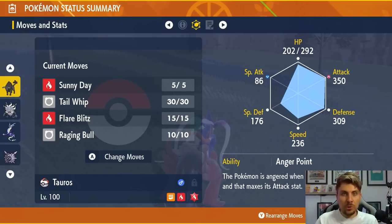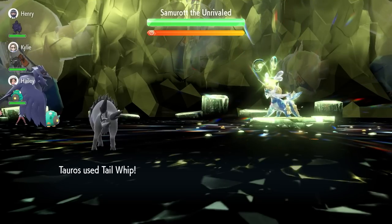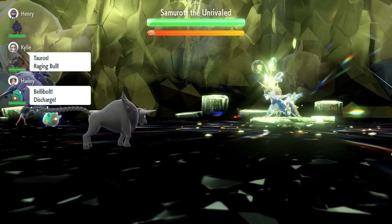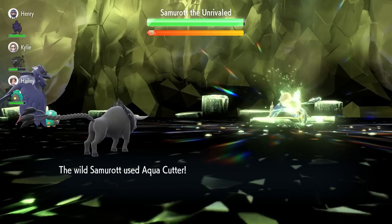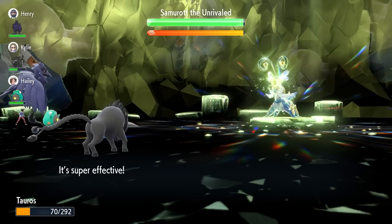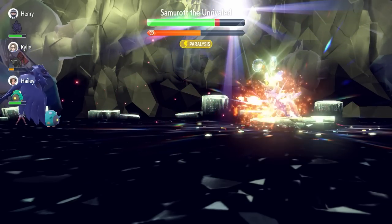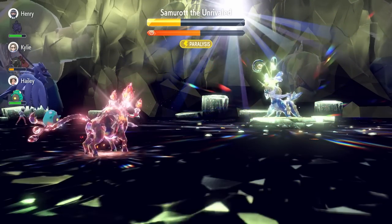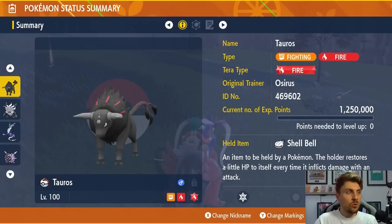Flare Blitz is a bit null and void — we're never really going to be clicking that move. First turn you go into the raid, you're going to want to use Tail Whip. You'll probably get knocked out after that first turn. Then the next turn you come onto the field, use Sunny Day and just spam Raging Bull until you can Terastalize. You're going to be able to beat the Samurott very easily from that point. One of the quickest methods — still my favorite out of everything we've had so far.